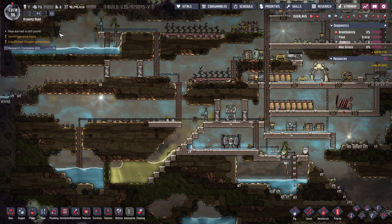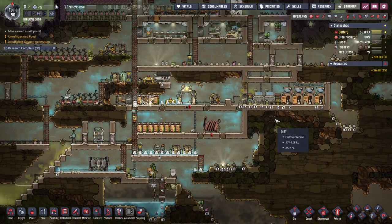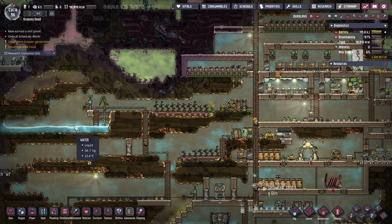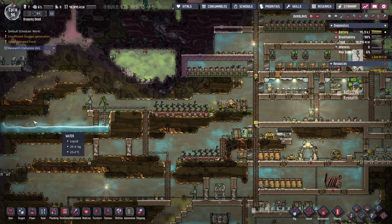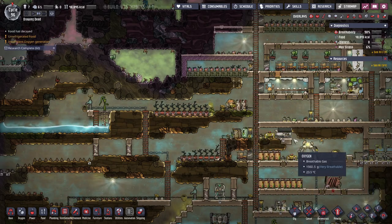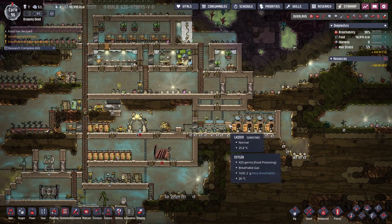G'day, welcome back for session 16 of my Oxygen Not Included first game. There weren't too many questions from my previous one. The big one was just how do I move ice, and the comments suggested putting a storage container up here so I can put the ice in — if it melts, it just melts into the water, which is definitely a solid suggestion. The other note was that it's worth having as many sinks as I have toilets.